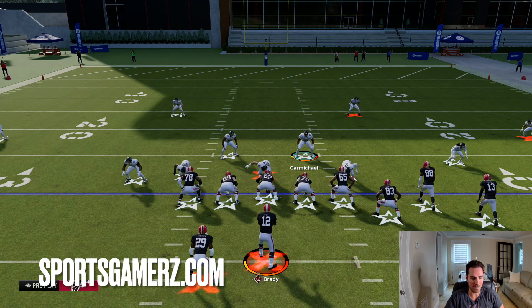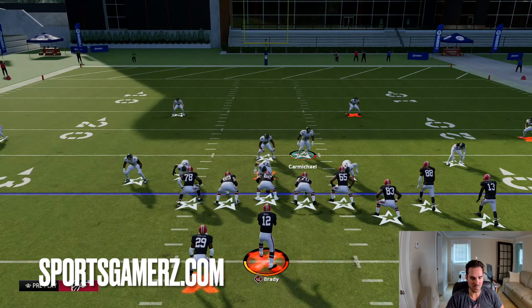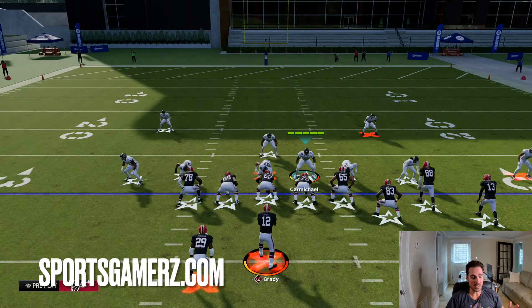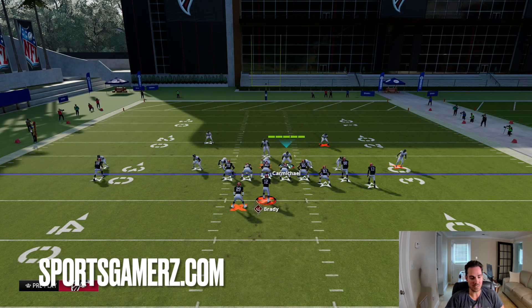Let's set up this A-gap again and show you the first method I'm going to use to block this blitz. With this blitz again, it's pretty much very simple: show blitz, stack that guy, blitz him, hover right. Any adjustments past that are up to you. Method number one — we're going to block the running back. We're going to have to make sure he's to the left of the quarterback.